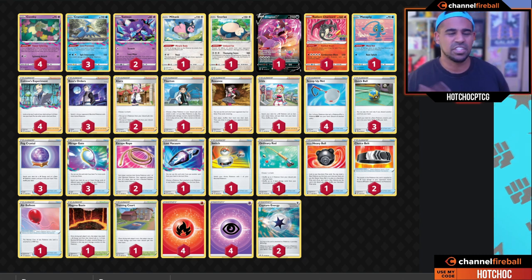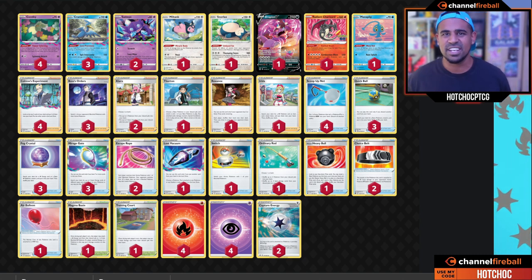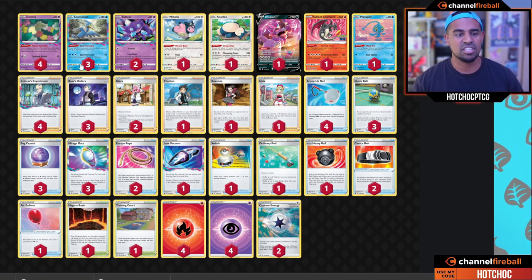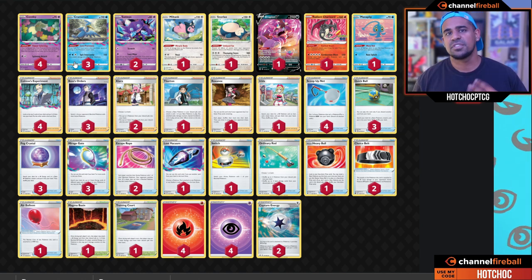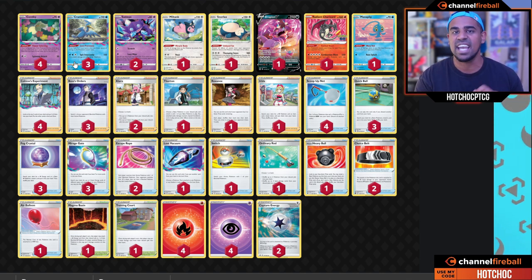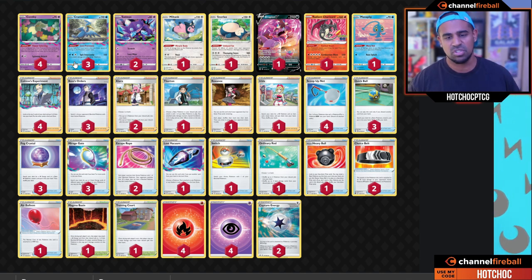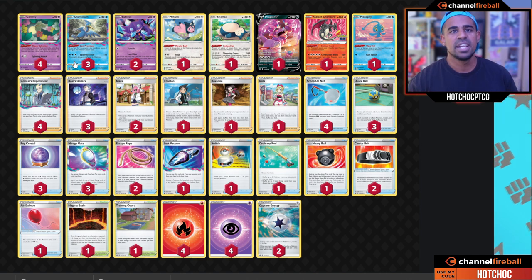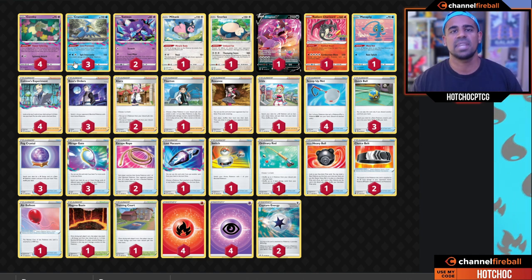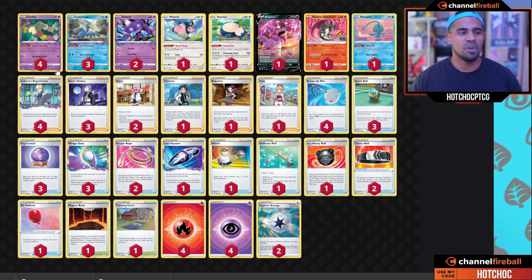Coming in at number five, I have the Lost Zone majority single-prize deck that revolves around Cramorant, which when there are four Pokémon in the Lost Zone can attack for free. Its attack does 110 damage — not too bad — and in combination with Choice Belt that's getting towards two-shot territory. So how are we getting cards in the Lost Zone?